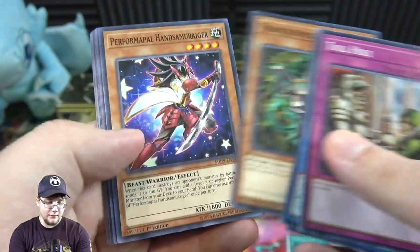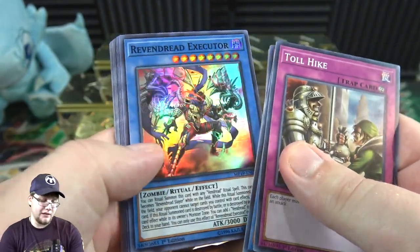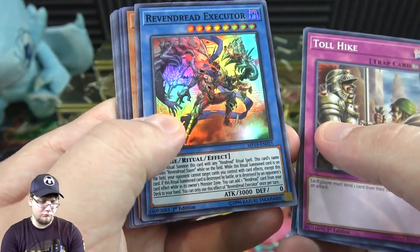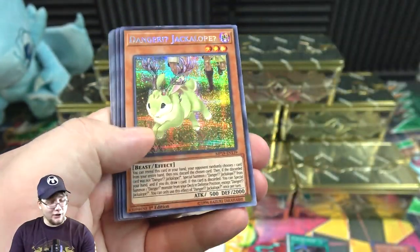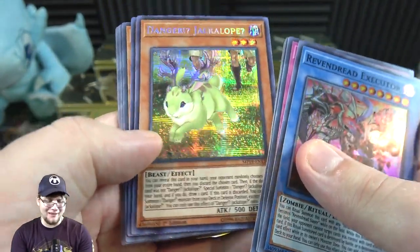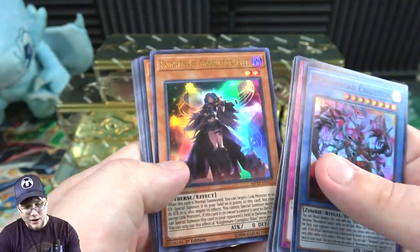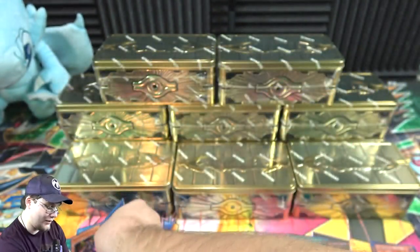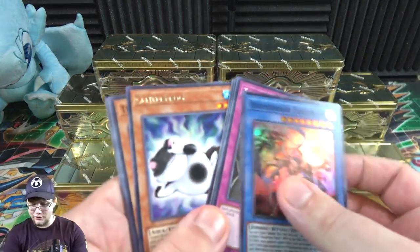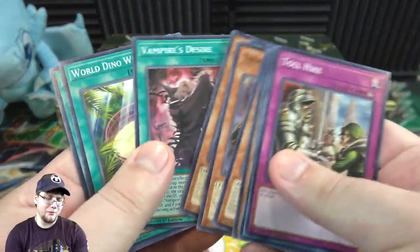We have Riven Dread Executor — looks pretty nice; I think it was a common or rare before. And a Danger! Jackalope! — yeah, a bunch of the Dangers are reprinted in here too, basically all of them I think. Prismatic secret rare, that looks nice. Then even Nightmare Corruptor Iblee. We got one of those already — dang, that was a good tin to start off with. And Centerfrog even got a rarity boost, technically.